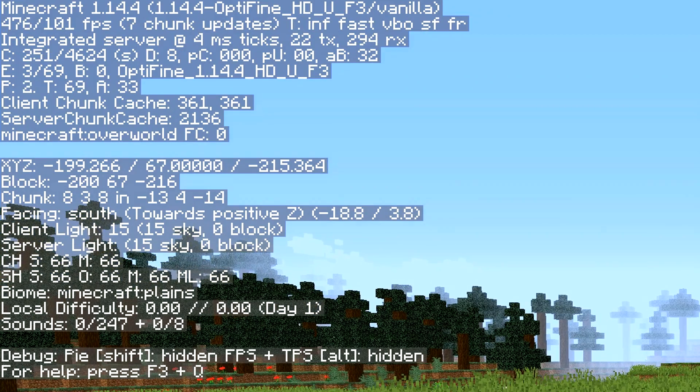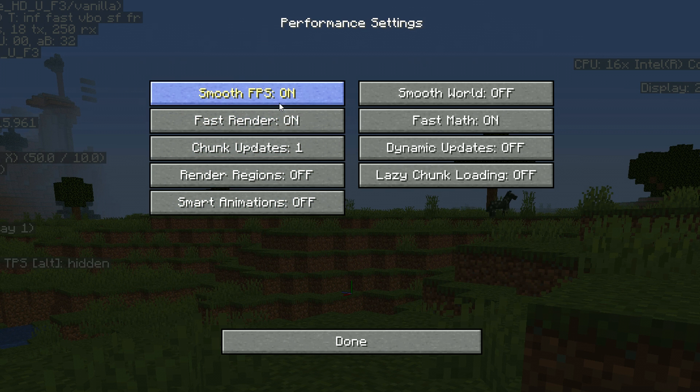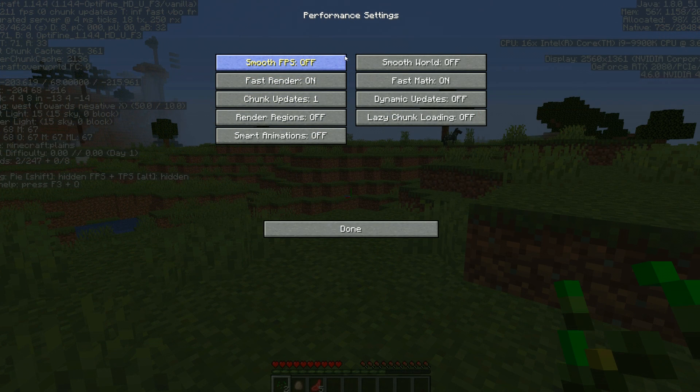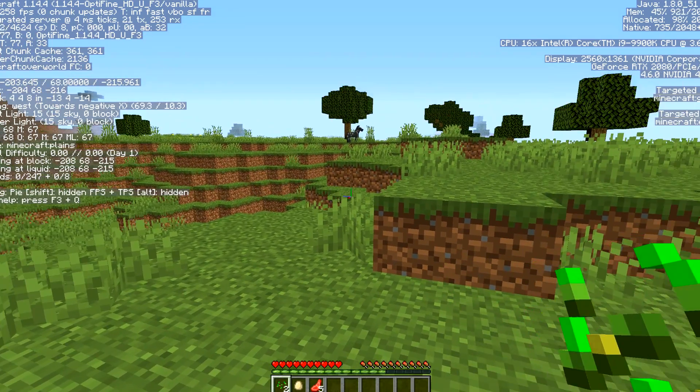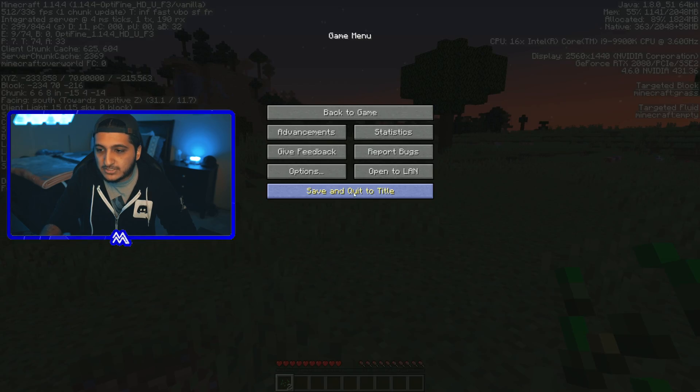You might notice my FPS is now around 500 instead of 800. Let me quickly explain that. If I go to Options, Video Settings, Performance, and turn off Smooth FPS, you can see we jump right back up to 900. But that level of FPS is not really needed — with Smooth FPS on you'll have a much smoother gameplay experience. It's totally up to you whether you leave it on or off. Once done with in-game settings, save and quit.